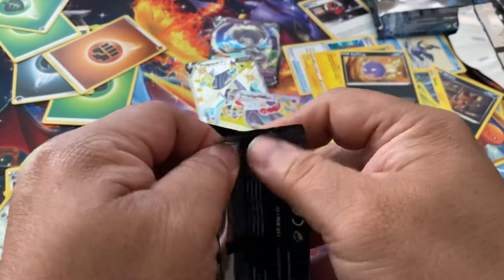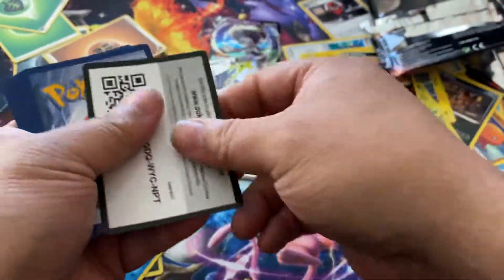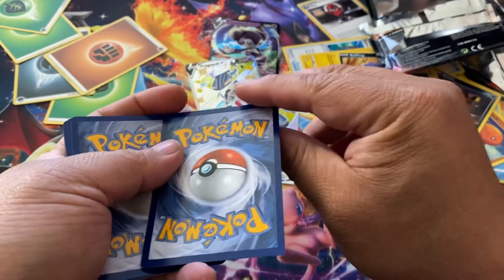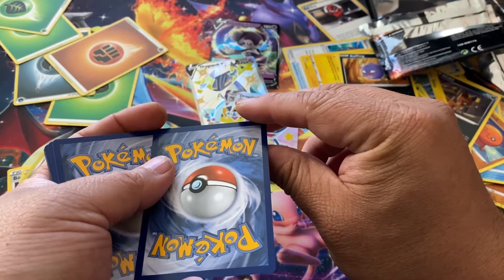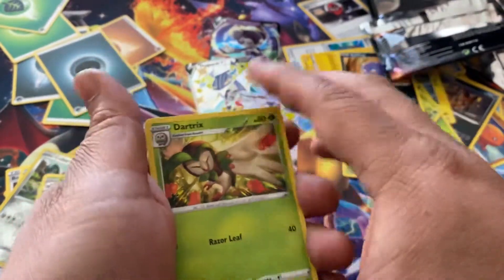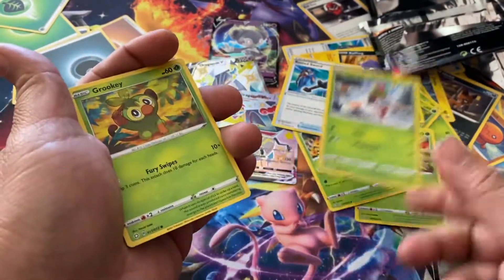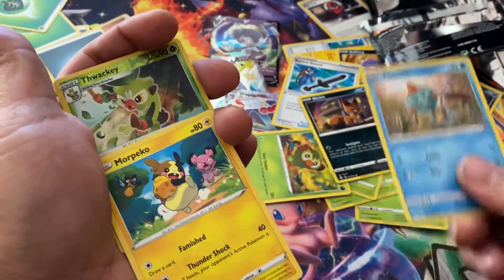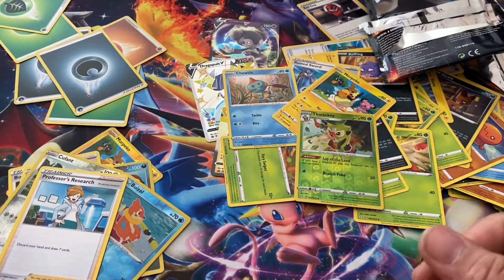Next pack is pack six. I don't think we're gonna get a Charizard — I only found one special. One, two, three — take a guess. I'm gonna say psychic, me too. Dark — close enough. Dartrix, Eldegoss, Rusted Sword, Yanma, Grookey, Nickit, Togedemaru, Morpeko, Thwackey, Professor's Research.